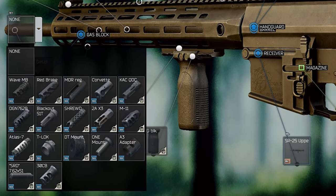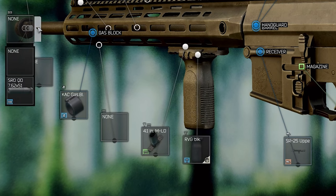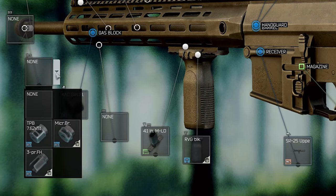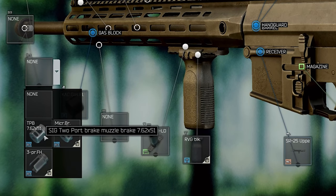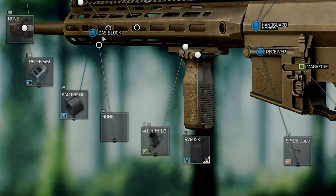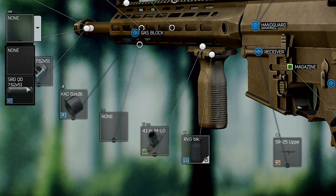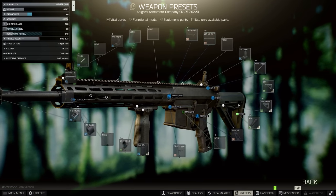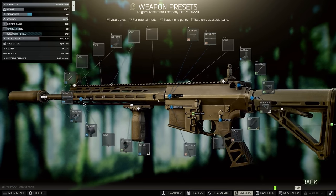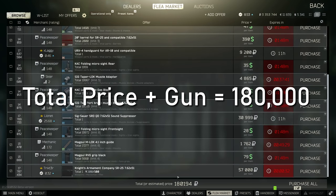We are going to be using the SIG taper lock muzzle adapter, and as soon as you put the adapter on, you can get an option to put on a suppressor. But what you really want to be doing is putting the compensator on as well. The two-port muzzle brake is actually the best in slot at the moment, giving you insane recoil reduction. After you put on the compensator, you can put on the SIG suppressor — but make sure you purchase the right one because there are two types. One actually allows you to put the suppressor over the top of the compensator and the other one doesn't. Now this build is going to set you back about 180k including the gun, but trust me, it is absolutely worth it.